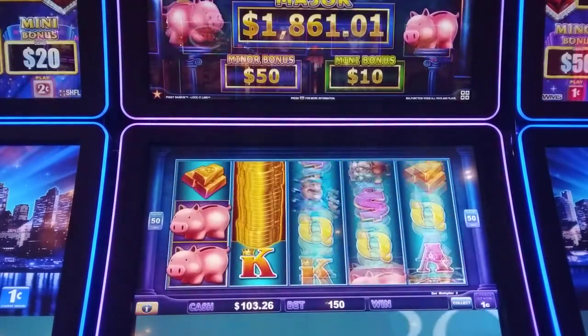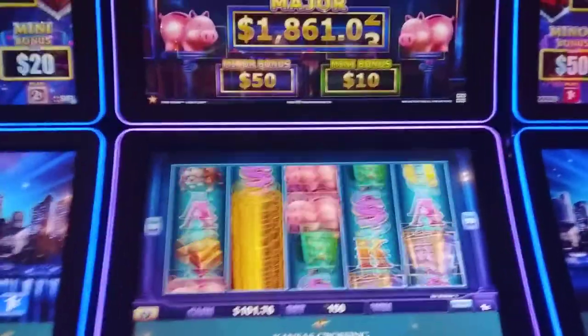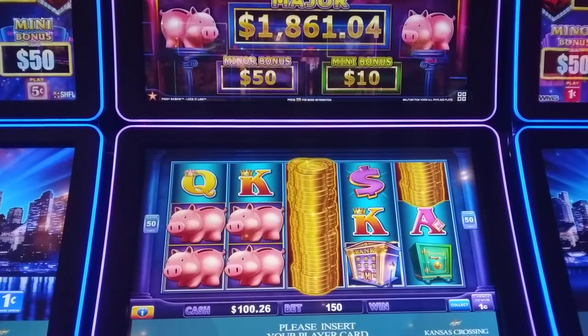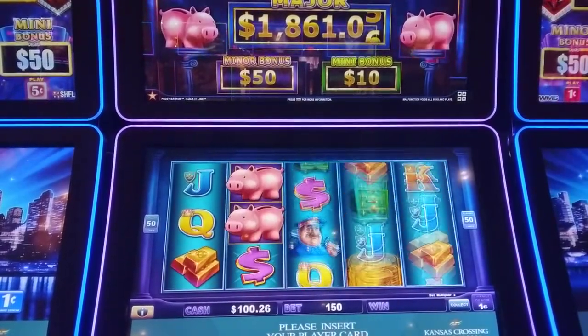Oh, so close. We need six of those piggy symbols or three of those banks to get them. So close — two more needed.